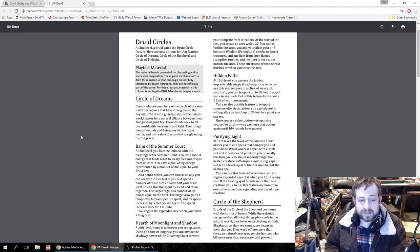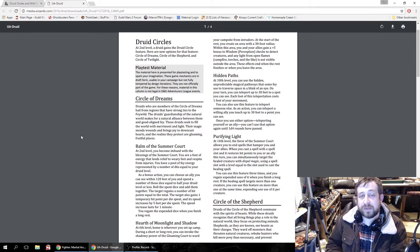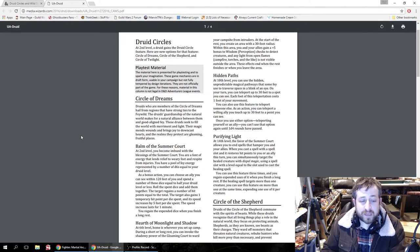You basically get a separate pool of d6s — a pool of fey energy represented by a number of d6s equal to your druid level. As a bonus action, you can choose an ally within 120 feet of you and spend a number of those dice equal to half your druid level or less. Roll the spent dice and add them together — the target regains that many hit points. They also gain one temporary hit point per die spent, and their speed increases by five feet per die spent, lasting for a minute. You regain the expended dice on a long rest.